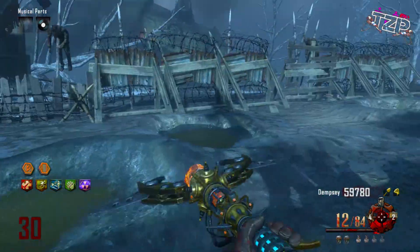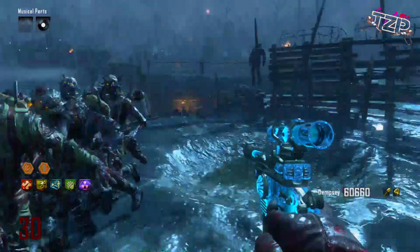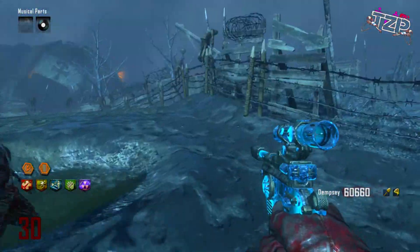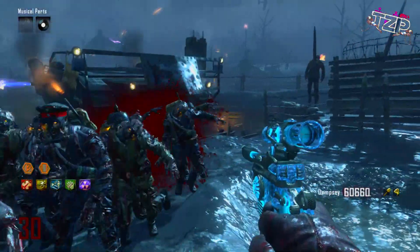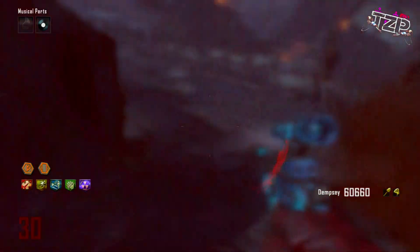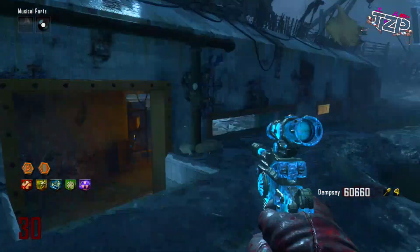I wanted to show you guys how to call the tank. There's a little switch behind the tank station that you just saw me hit there — that's how you call the tank. Now that I have called the tank, the tank is on the way down. I have all the zombies rounded up right here in this area. Once the tank approaches, it kills the whole wave of zombies. Then I go ahead and run ahead of the tank, which will spawn more zombies in front of the tank and kill another wave of zombies.